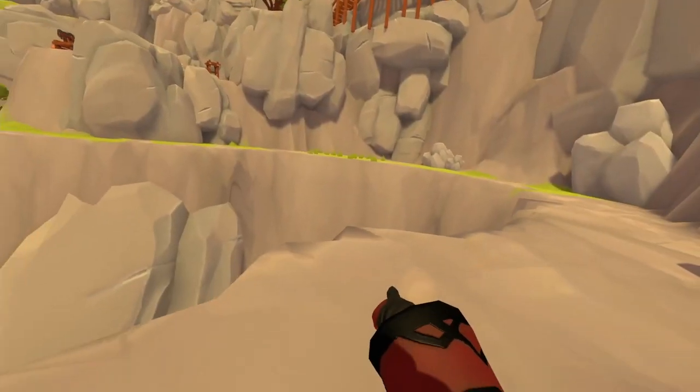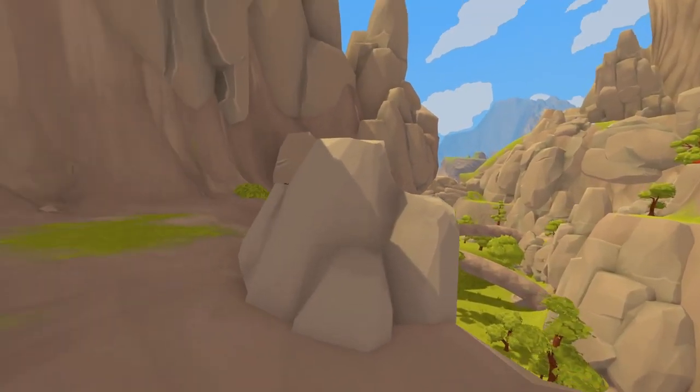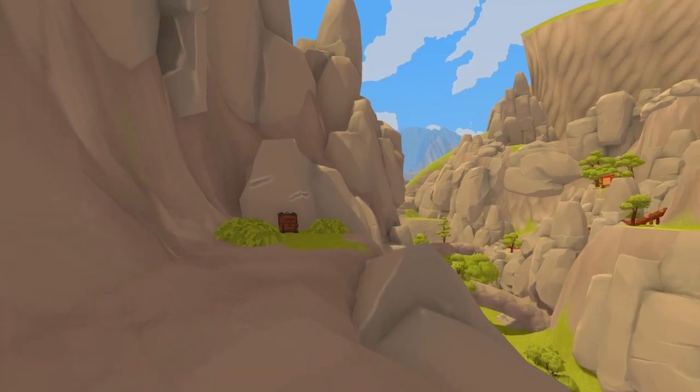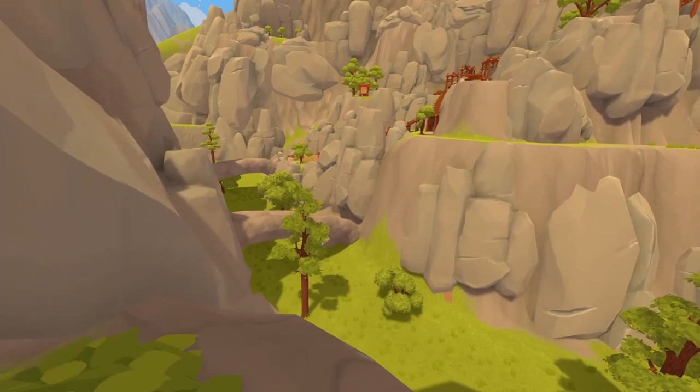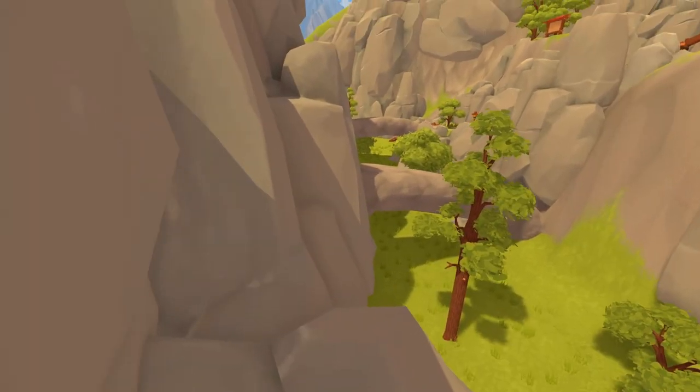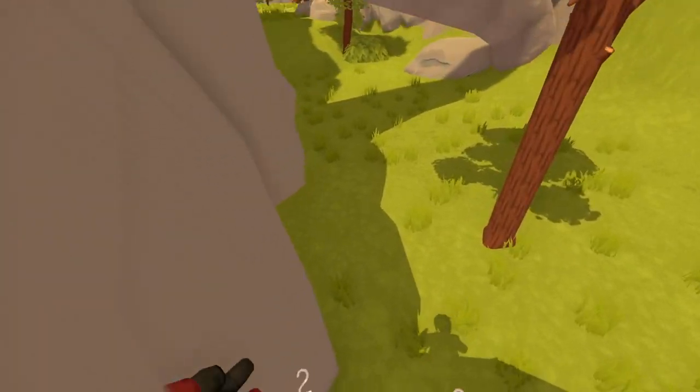So I'm gonna check this one. This chest is kind of cursed — there's a crystal worm in there, which looks like this. It's very scary. I don't know how it got there, but it did. Alright, there's no leather in that chest.